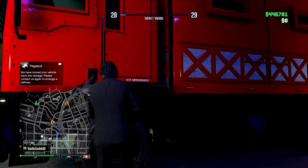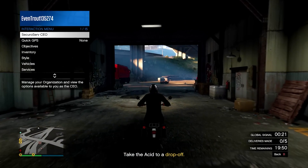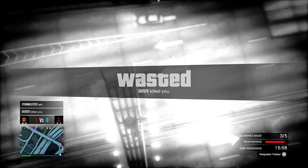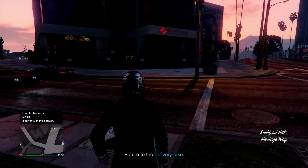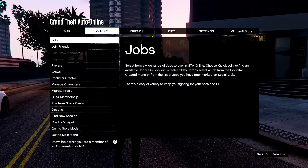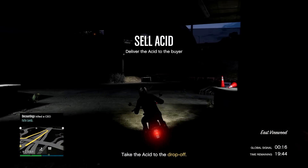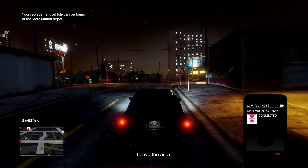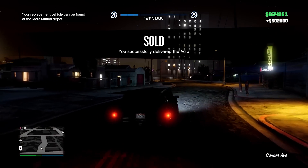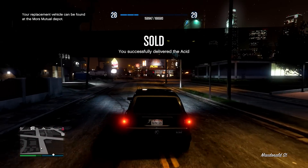It was finally time to sell the acid lab. You almost always want to sell in a public lobby to get the high demand bonus since the profit isn't great without it. I found a public lobby that seemed safe but got griefed — a guy blew me up three or four deliveries in. Fortunately I died but my motorcycle didn't, so I quit out, lost no stock, found a new session, and sold for $502,000. Really grateful I didn't lose that product.